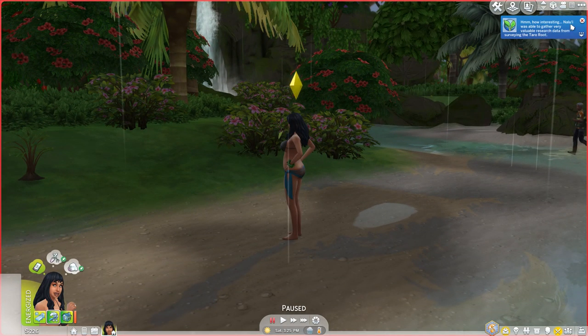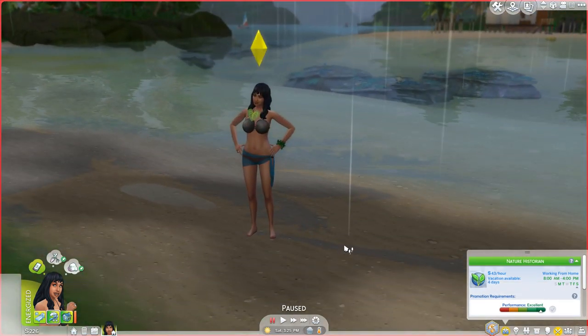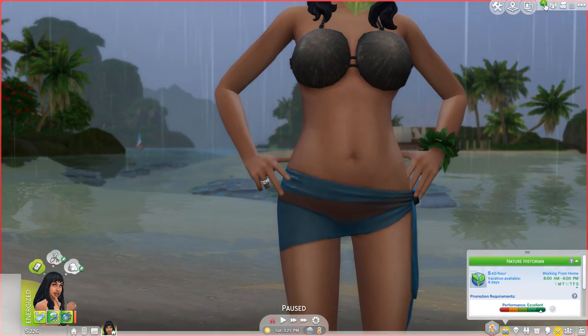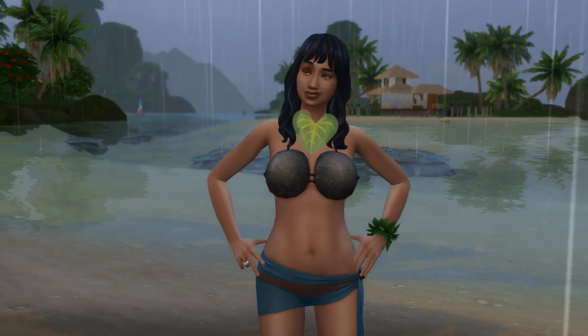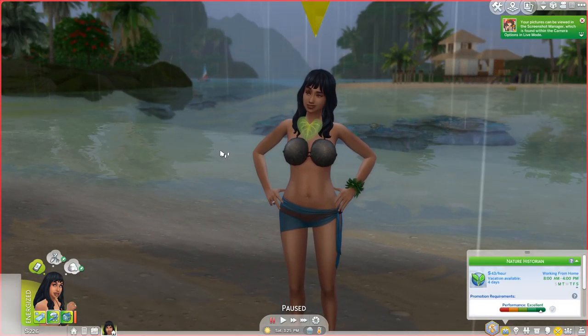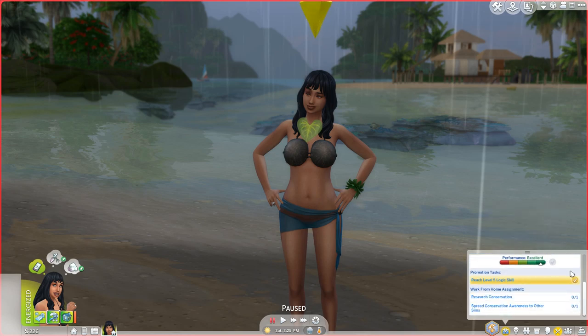Naluie was able to gather very valuable research data from surveying the taro route. She's actually out on the job in her new coconut shell. I love that when a sim does something leafy green, they get that leafy green heart — it looks just like our first enamel pin that we made as a community, our little pixel biology pins. Just how perfect is this pack? Naluie is currently doing her nature historian work and we're trying to get up to our promotion.